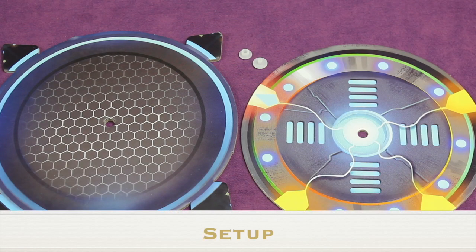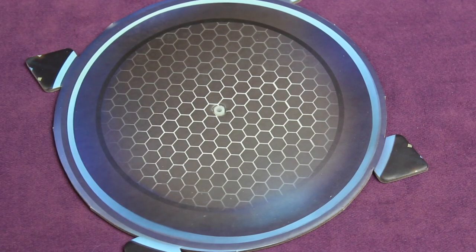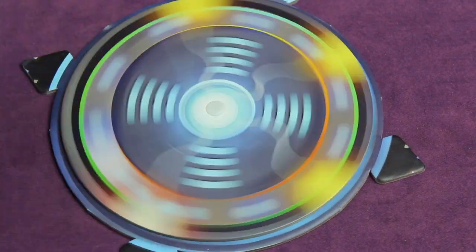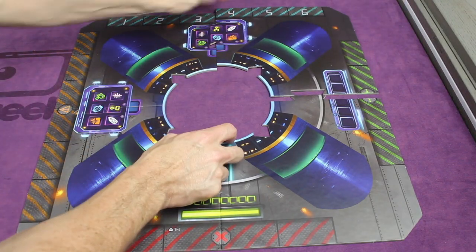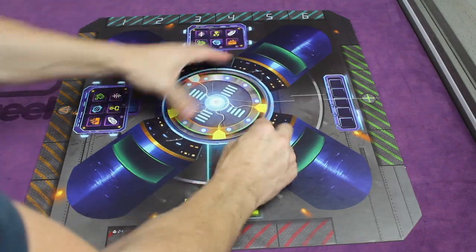During your initial setup, you'll need to attach the life support board to the center board using the two white plastic pieces that come with the game. Place the open white piece up through the center board, then place the life support board on there, and then place the other white piece so it spins. You only have to do that the first time you play the game. Then put the board together like a puzzle — just see which spots go in with which spots — and place the center board in.